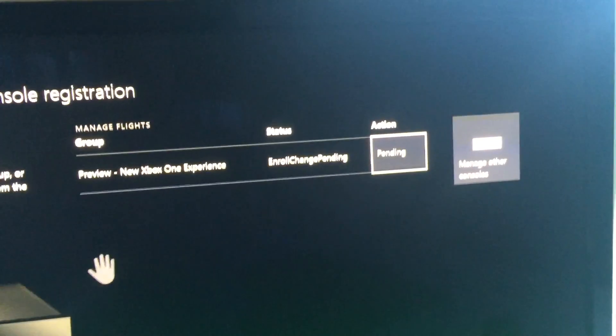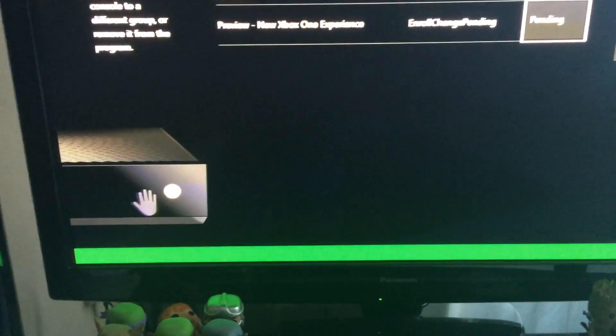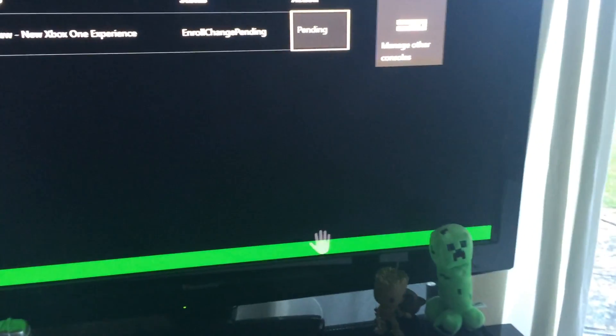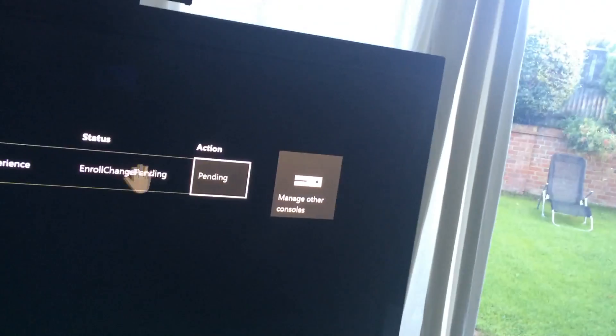Pick new if you want the new one, stick with old if you want the old one. Then it will say down here, where my hand is pointing, it will say submit. It will basically ask: are you sure, things may not work, bear with it, it's a preview. You click OK, and it will take you back to this screen where it says previewing your Xbox One experience and role change pending.